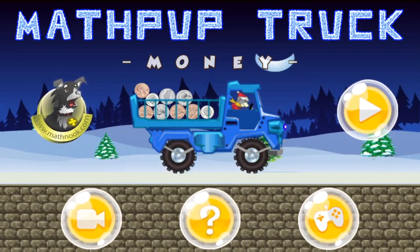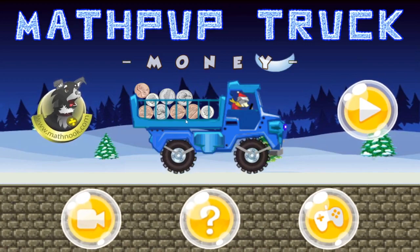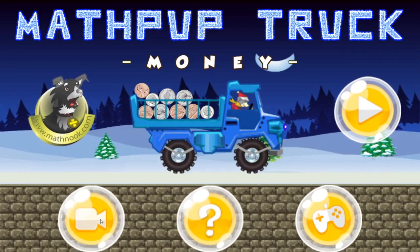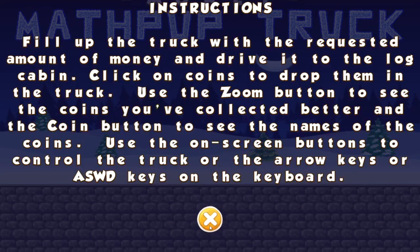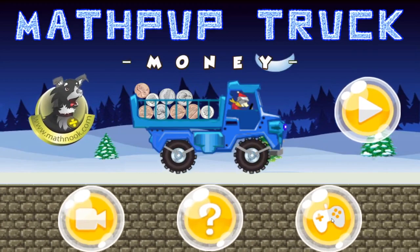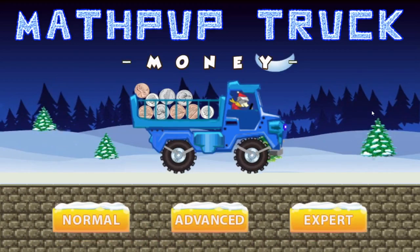I'm going to give a quick overview of this game, but let's first take a look at the menu. This is the menu you'll see when you first start the game. If you click this button, it will take you to the video you're watching now. This question mark will take you to the instructions, and this will get you back out to the main menu. Click this and it will take you to our website, MathNook.com, and this will get the game rolling.